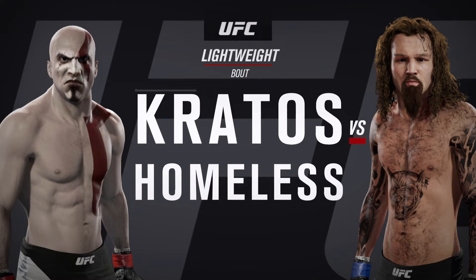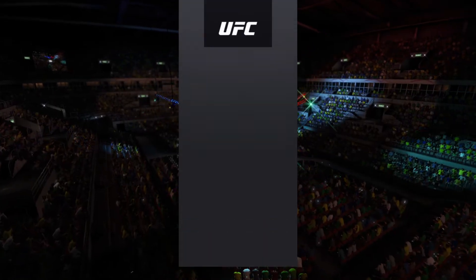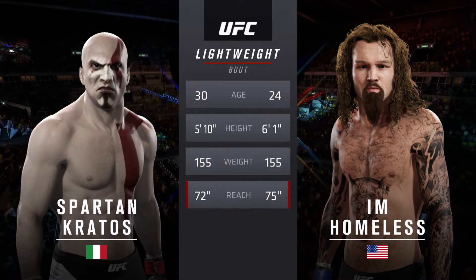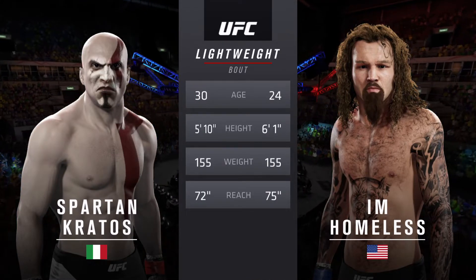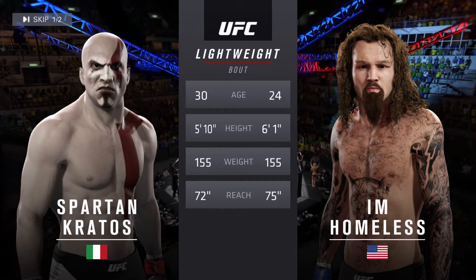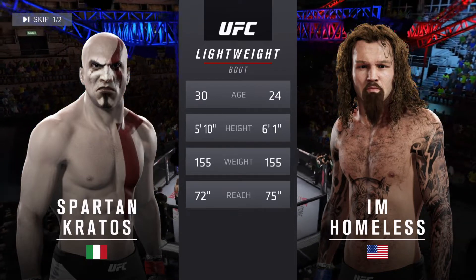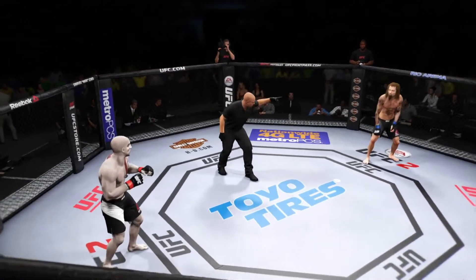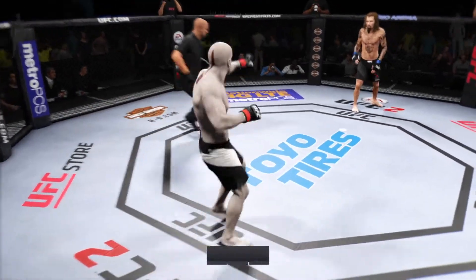The Executioner — our tale of the tape for this lightweight collision. The Executioner is 24, the Ghost is 30. The Executioner will have a three-inch reach advantage. With the official introductions: the Ghost, the Executioner. Are you ready? You ready? And here we go.